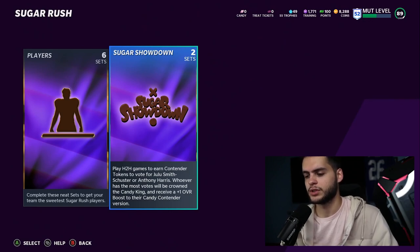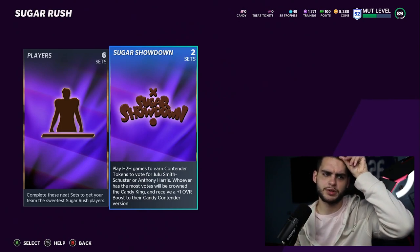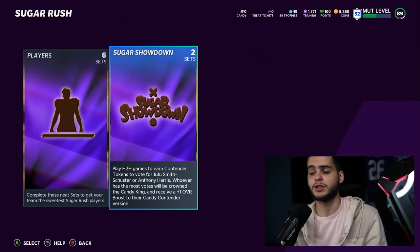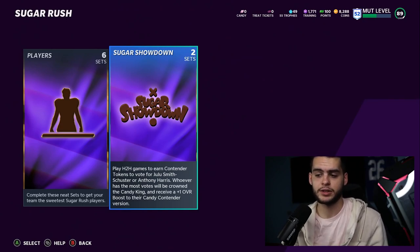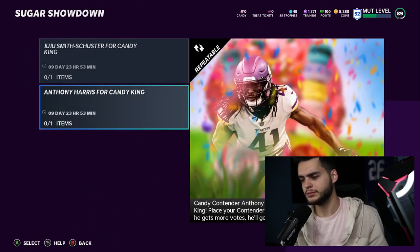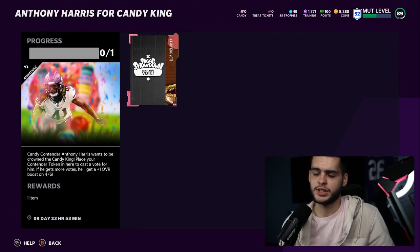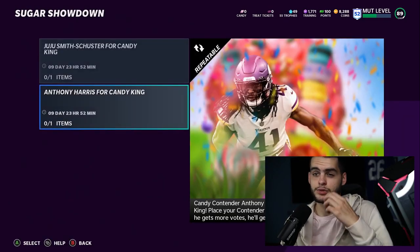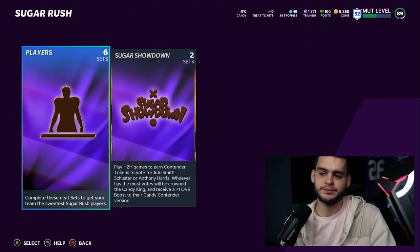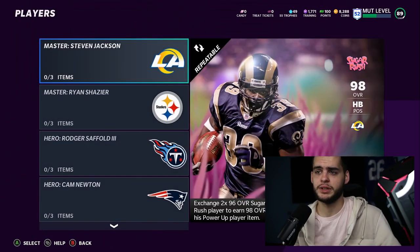In the Sugar Showdown, you play Head Games to earn contender tokens to vote for JuJu Smith-Schuster or Anthony Harris. Whoever gets the most votes will be crowned the Candy King and receive a +1 overall to their Candy Contender version. This is just like the Snowball Fight we had for Christmas. I talked to Zerk already and we think Anthony Harris is going to be the best one — he's going to be an end-game safety. JuJu's always on the slower side, so I recommend putting your votes towards Anthony Harris.